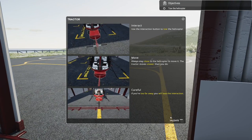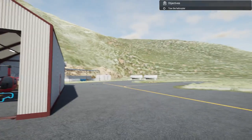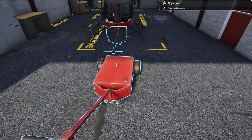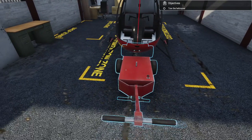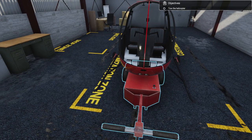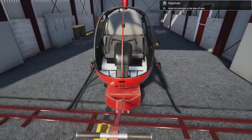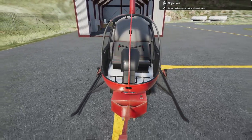This is our little helicopter base here. I have everything pretty well on ultra in this game, so that should look pretty cool. This is how we actually drag the helicopter out from our shed. This area here is the customization zone, where you actually change the colors and stuff of your helicopter. Let's wheel it out onto the helipad - we've got the center line there.